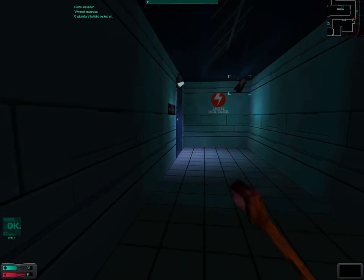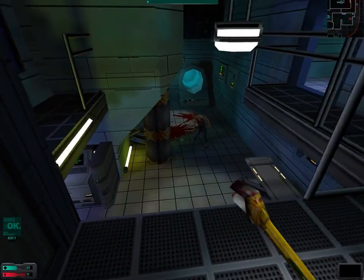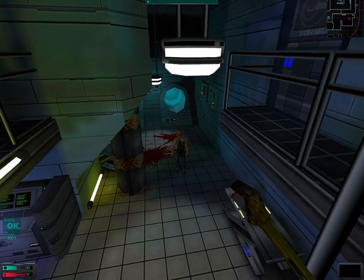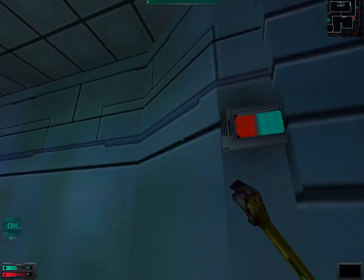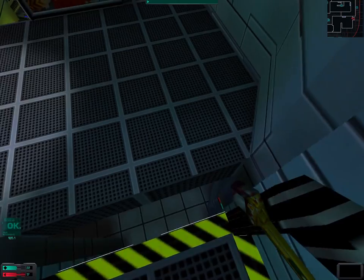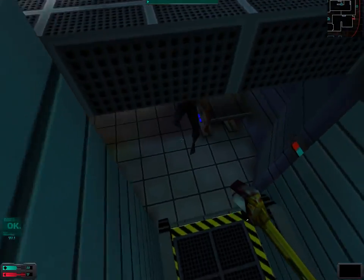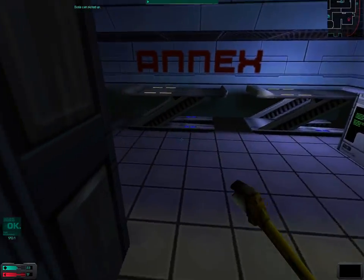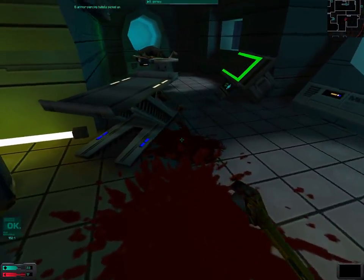I've wasted some ammunition there; I could have used my wrench there also. Hello there — want to try and kill me? Nope. This is getting boring. Let's try to trap him under this elevator. Maybe this won't work — it worked last time, this time not. We were trying to get to Dr. Watts; we should hurry because he is dying. So let us not waste any more time.